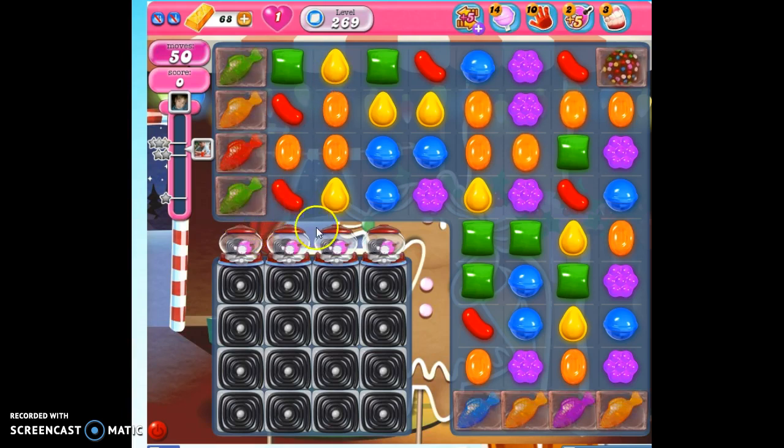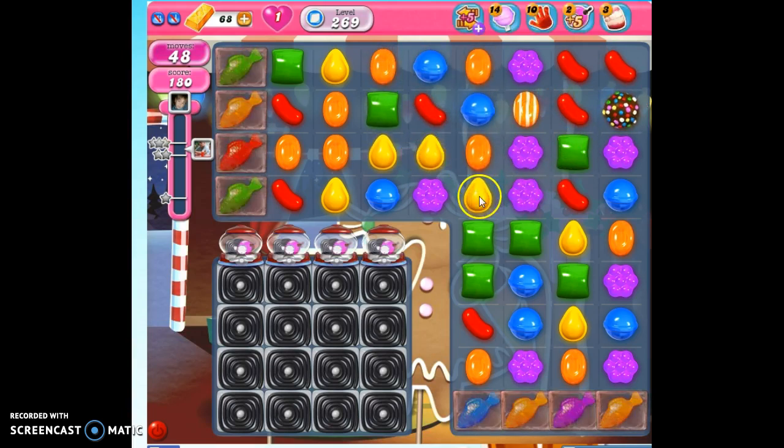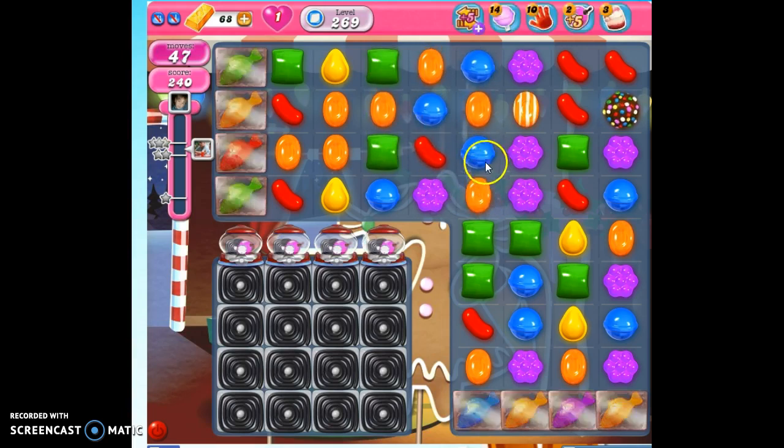We're going to try to use the beginning part of our 50 moves as judiciously as we can to try to make as many specials on the board. I would love it if the vertically striped candies were lined up over here, and the horizontally striped candies were lined up over here, and the color bombs were lined up with other spectacular things. But there are so many colors on the board — that's another thing that's detrimental to us. We don't have a lot of options, so we're going to take what we can get.